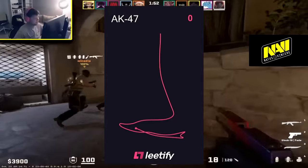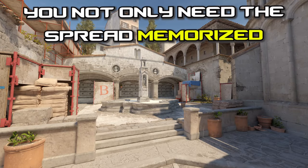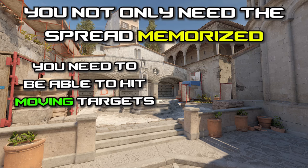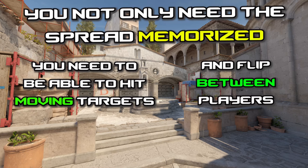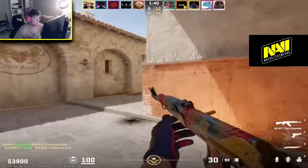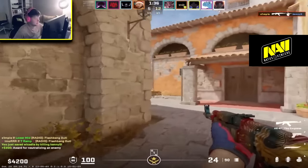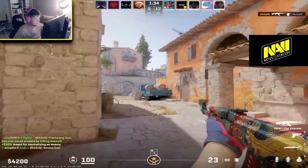Mastering spray control is one of the hardest things to learn in the entire game, because you not only need to have the spread memorized, you need to be able to hit moving targets and flick between players while still maintaining perfect accuracy. If you want the easy way out and don't feel like learning the entire spray, you can always just pull down for the first 8 bullets and reset your spray from there.